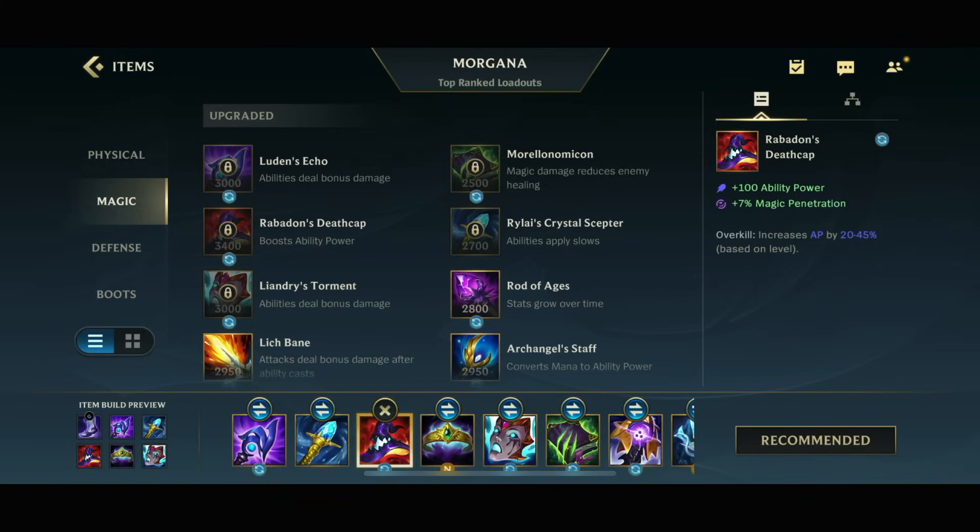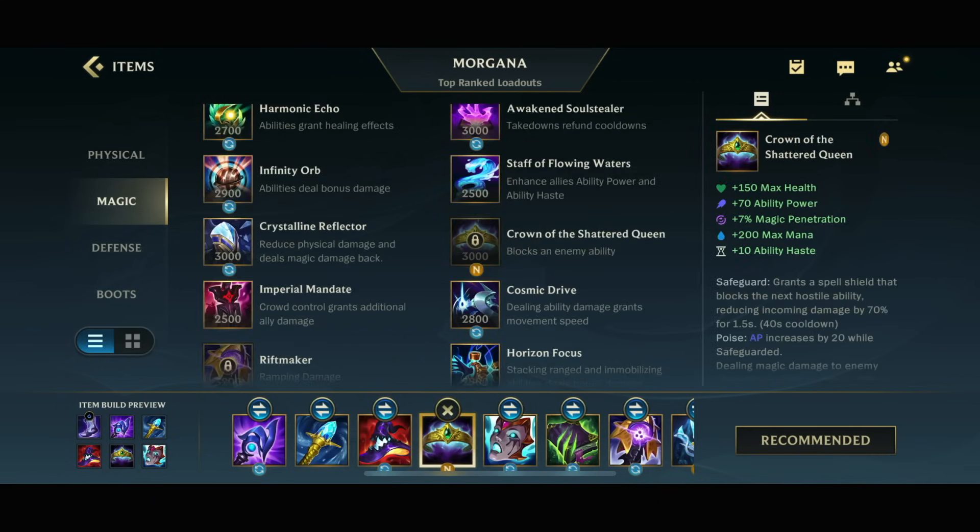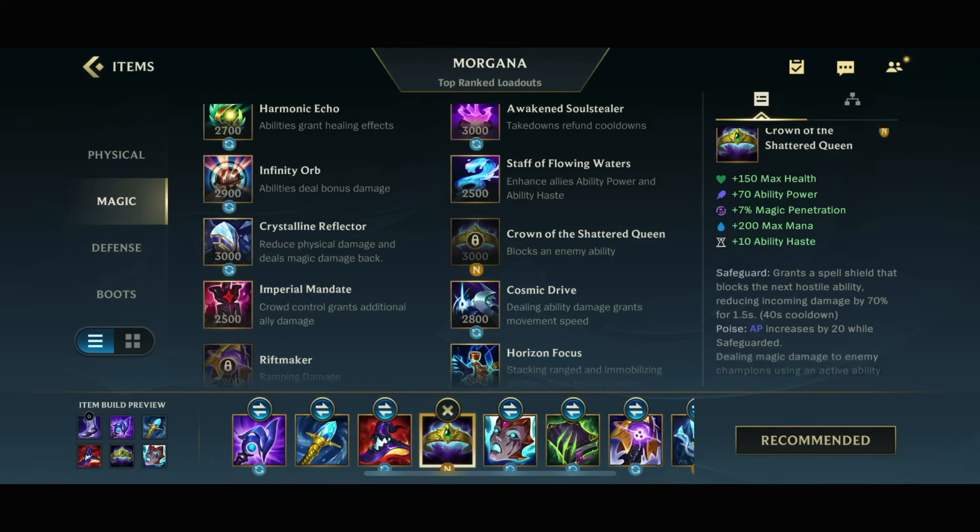Then Rabadon's Deathcap for the huge AP power spike obviously. Then Crown of the Shattered Queen — you guys already know, right? Morgana's 3rd ability provides her with a spell shield that tanks based on the magic damage.